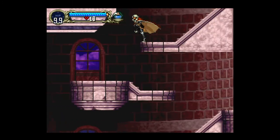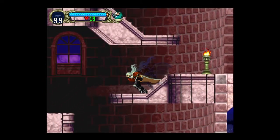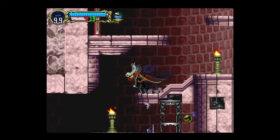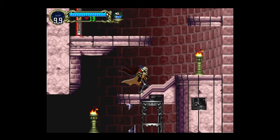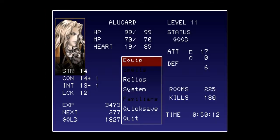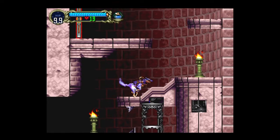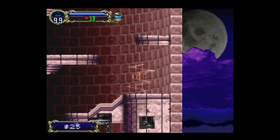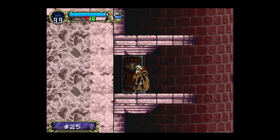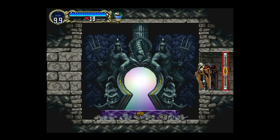Now that that's done, we can go down here. Bam — the Soul of the Wolf. Now, if I remember right, you press R2, or do we have to activate it first? Yeah, transform into a wolf — L1. You get to be a wolf. When you do that, it requires magic, so it's not like a free thing — you can't just transform into a wolf and go around the whole time.